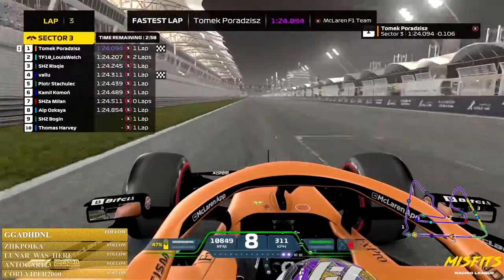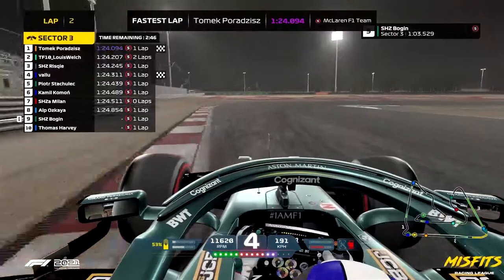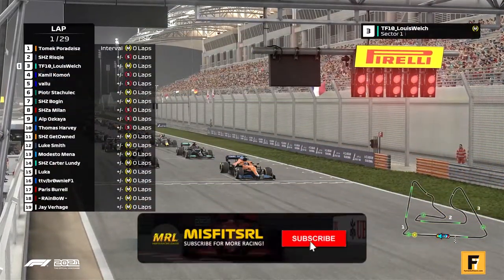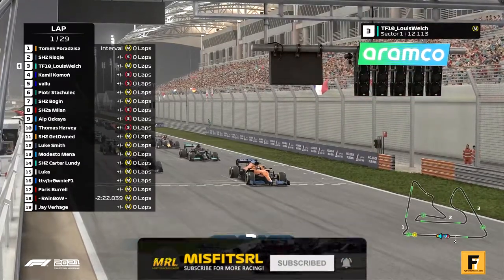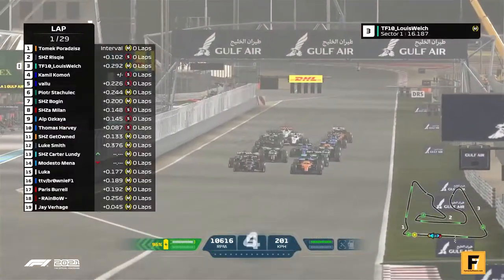As Vally crosses it's a 1:24 flat, just about stepping under the 1:24.1 — an incredible lap. Here we go, we've got four, five red lights here in Bahrain for the last time this week, and it's lights out and away we go for the first time in the midfield championship division.